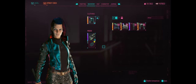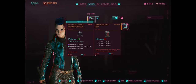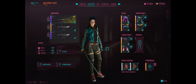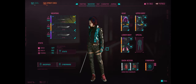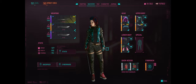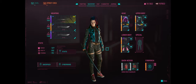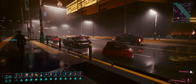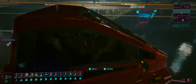We need a funky top to match it now — that's the only problem. It's basically this or the samurai top. We're going to have to keep our eyes open for a decent t-shirt. The trousers actually match the new jacket really well with the sort of sequin design and the arm plating. Very cool. Right, enough of this garb — let's actually go and do something constructive. Let's hop in the Mai Mai and head up to North Oak. Let's pay Denny a quick visit.